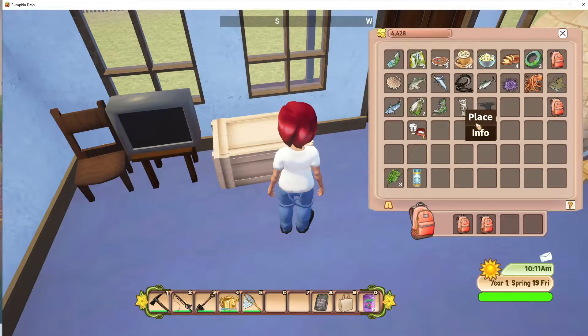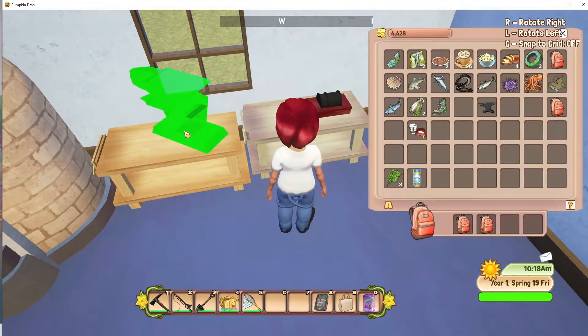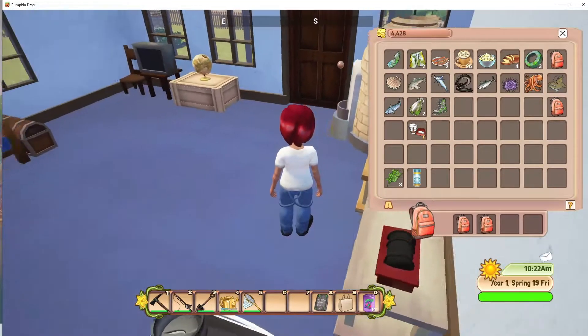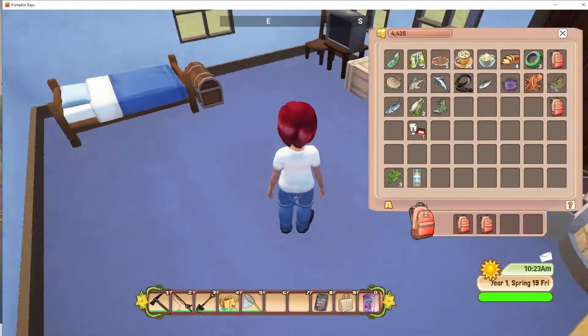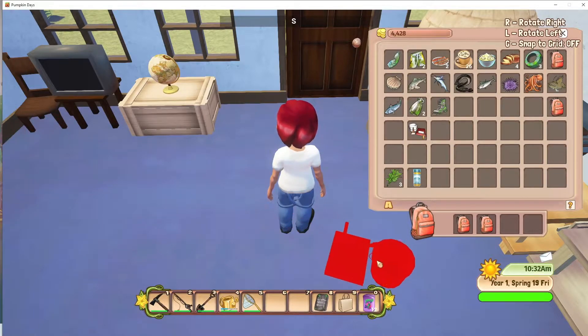Now we'll put that on top of it. Do a little redecorating, and we will put our anvil here. There we have it, and we can just throw our little paint set — oh, how bizarre, this room. There's a room there — I don't know why it won't. Oh well, leave it in our backpack for now.